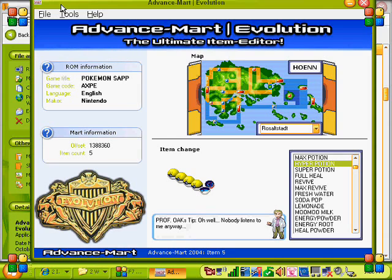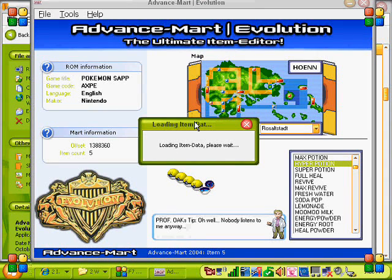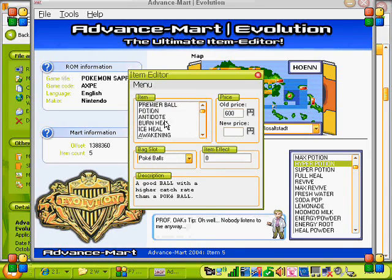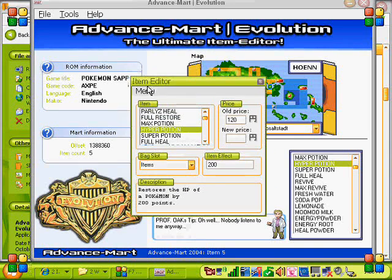Now you're wondering — some of those items are going to be way too expensive. Here's your answer: edit the item data. We're going to change the price down to 120. Save that.